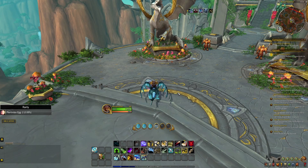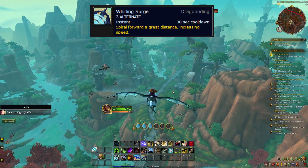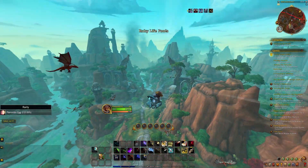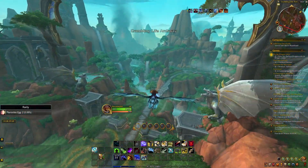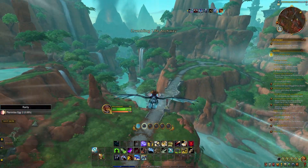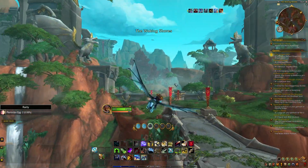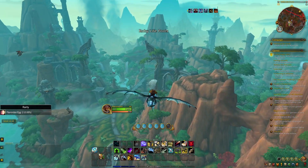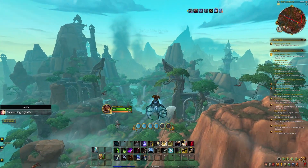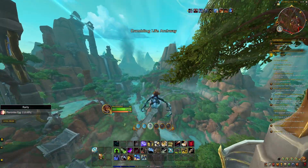First off, never use Whirling Surge. Whirling Surge is the ability that costs three vigor points. The reason you don't want to use it is because technically, using your three vigor points on getting Forward Surge three times is actually going to give you a lot more momentum and freedom than if you used Whirling Surge. I got the gold timer on most of the dragon races currently in the game and I've never had to use Whirling Surge once.